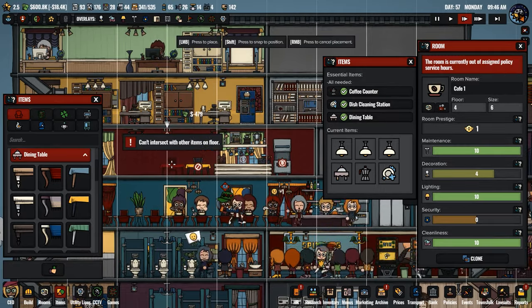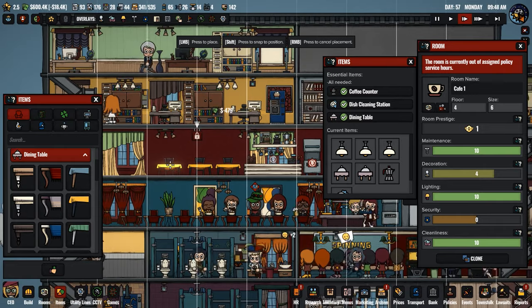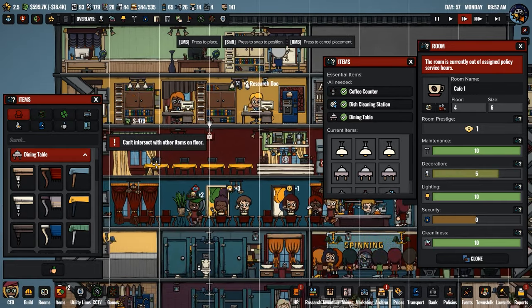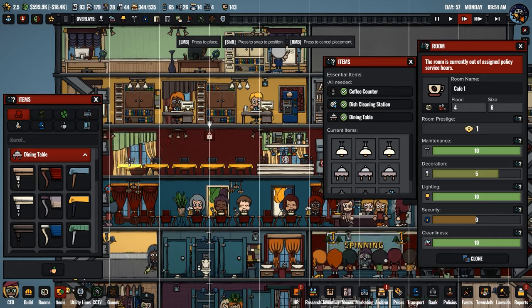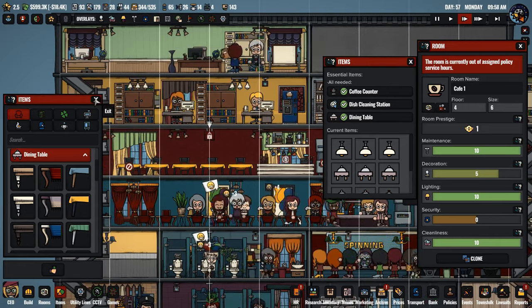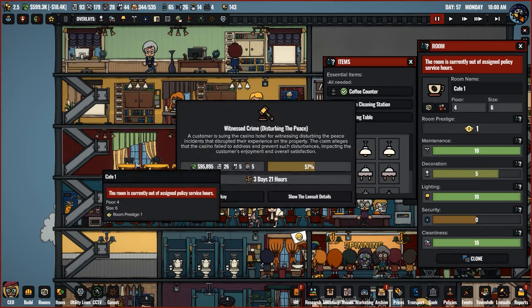Let's get some dining tables set up like this. And I should probably put in a security camera, because I bet one of the prestige issues here is going to be security. Leave a little space open for some decoratives. Somebody witnessed a crime. Oh God.